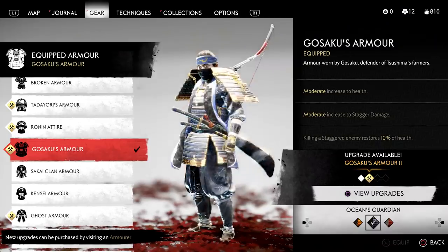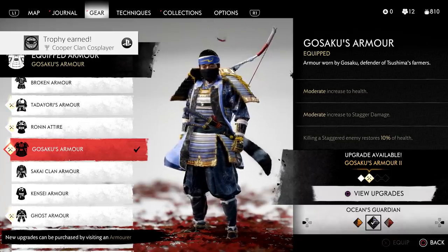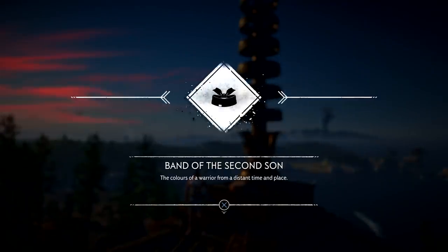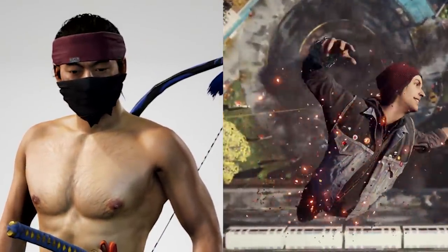Then simply throw the whole outfit together, and Jin is now cosplaying as Sucker Punch's legendary thief. And remember the trick to climbing the building to retrieve the headband? Well if you do the same technique at the Omi Monastery, you'll find the Band of the Second Sun — a headband that looks very familiar to a beanie worn by a warrior from a distant time and place.